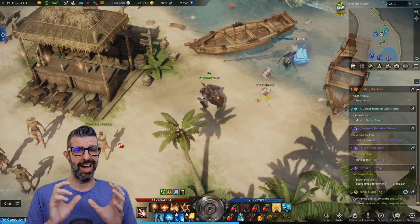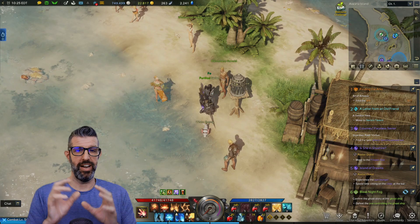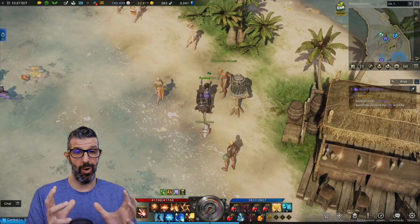Keep in mind the quest line for this island starts at Stern in the business district, and it's a purple quest called The Perfect Getaway. Just follow that quest line and it'll eventually take you here to Awana Island.